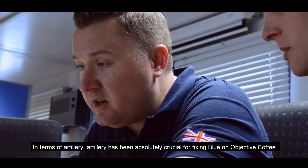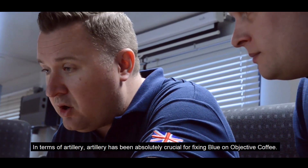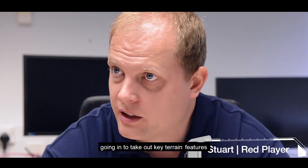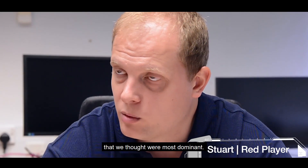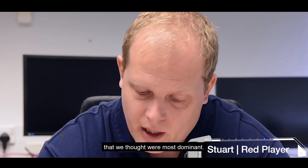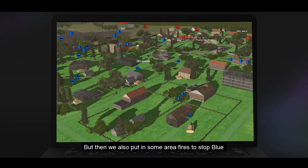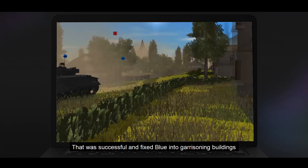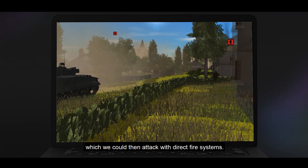In terms of artillery, it has been absolutely crucial for fixing blue on objective coffee. We had some precision fires going in to take out key terrain features that we thought were most dominant, but we also put in some area fires to stop blue being able to manoeuvre in their rear area. That was successful and fixed blue into garrisoning buildings, which we could then attack with direct fire systems.